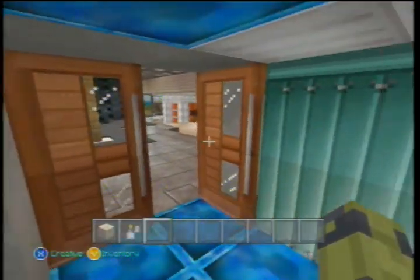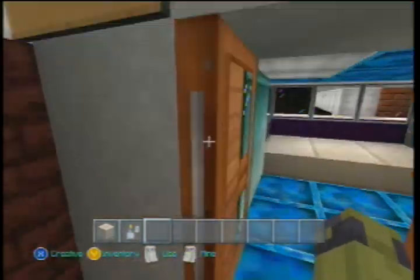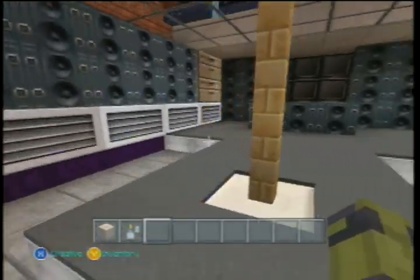This here is the changing room. I've got a shower curtain to give you the illusion that there's another room in there — make it look bigger than what it is.